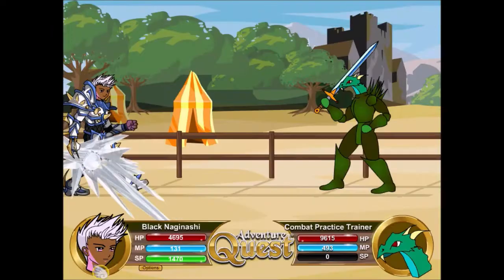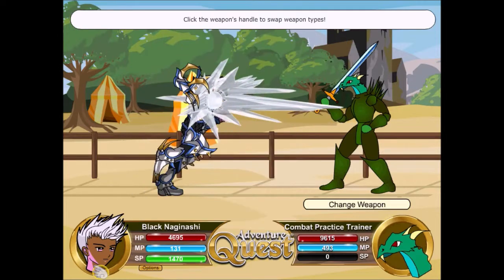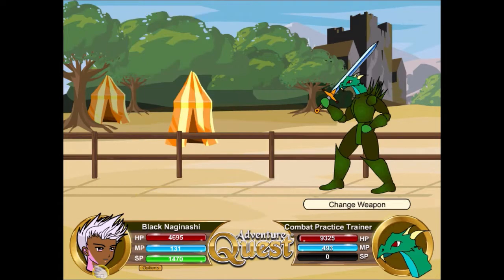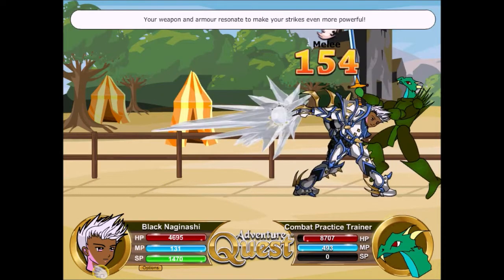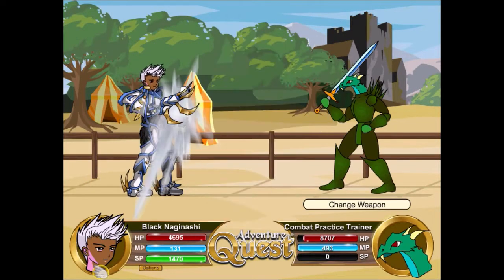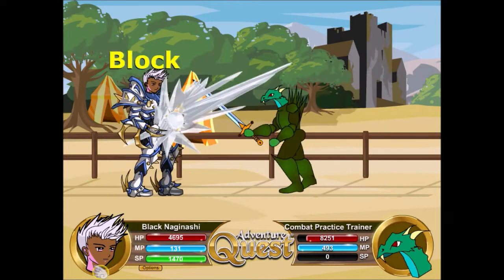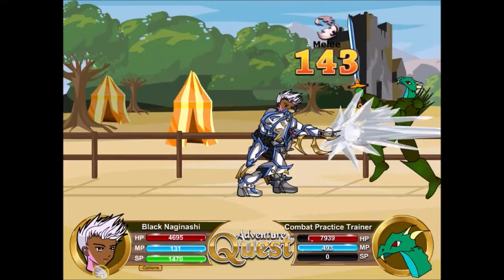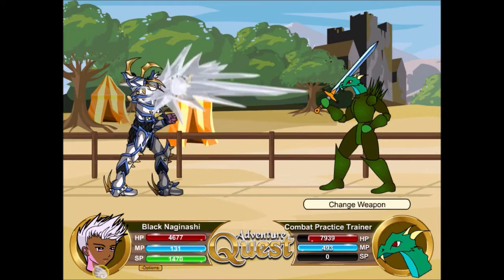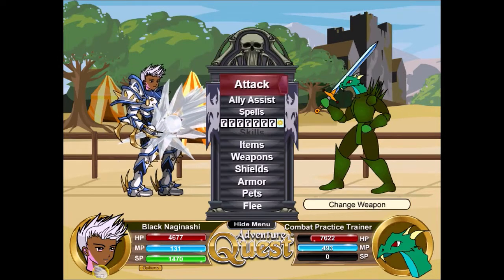Before I apply any buffs to my character, we're gonna do a battle without any buffs to show you the difference in damage. I'll also discuss the fact that warriors tend to get the short end of the stick — mages get things handed to them. Mages have two Polilas that you can get in-game without paying z tokens if you're lucky enough to get an ultra rare gift box.